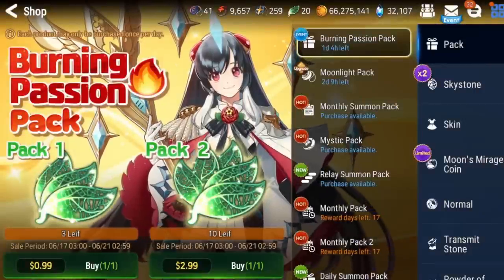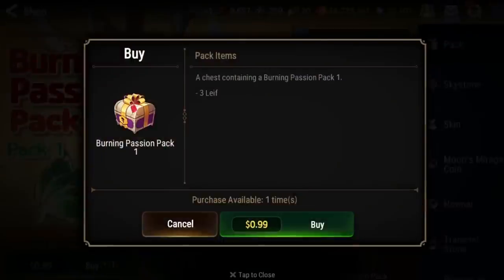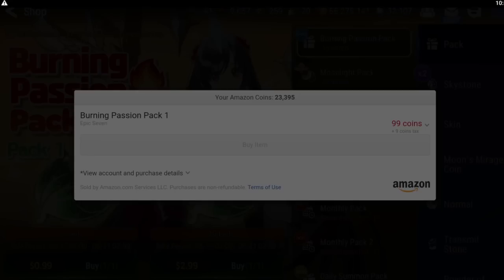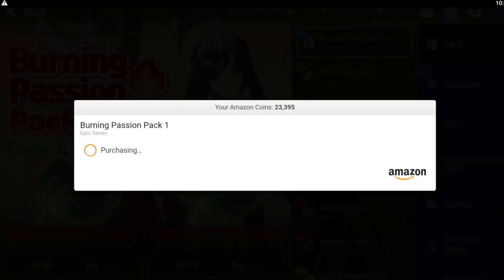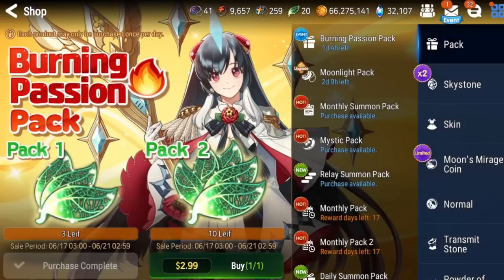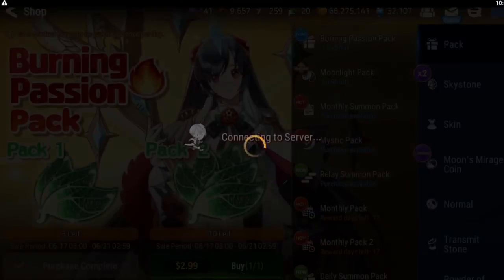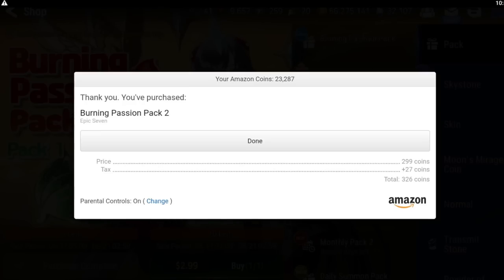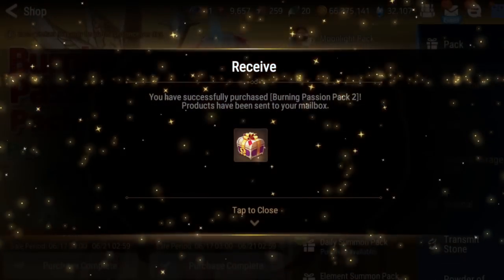Let me show you how simple it is as an Amazon Coin user myself. It's hunt buff day on Epic Seven and because I'm hunting like a madman, I need a quick pick-me-up. So let's go get some leaf. And there you go, as simple as that.